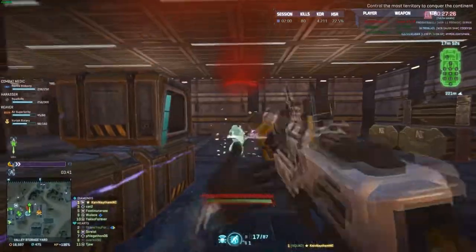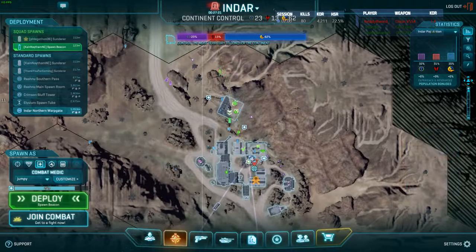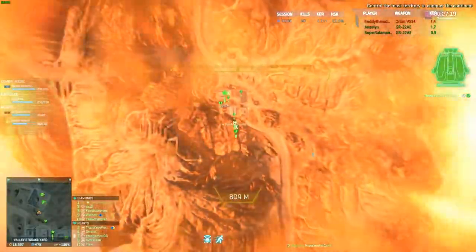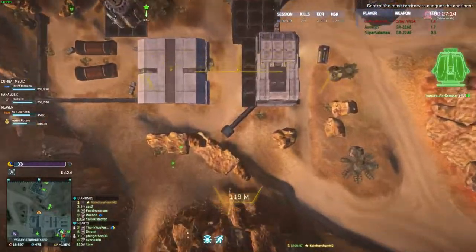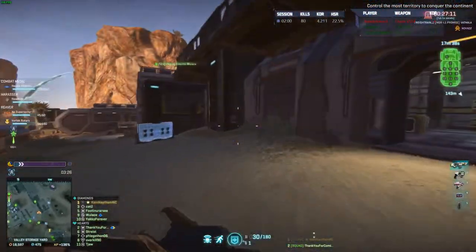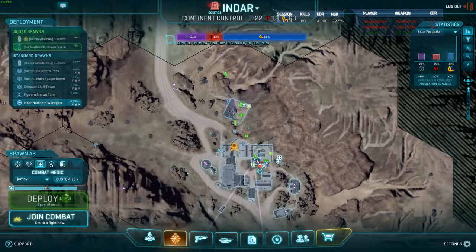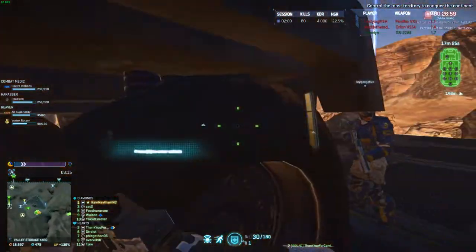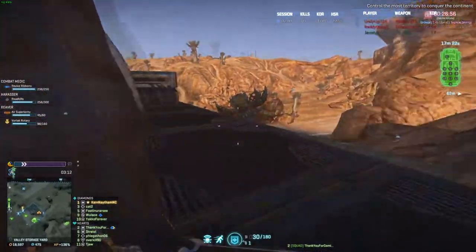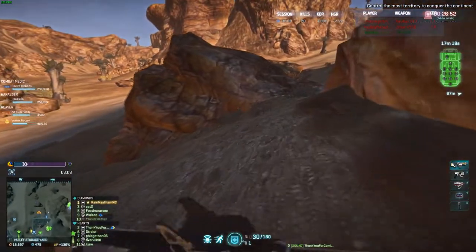Oh wow, we actually got on point — great job guys! He's up on the rock again. I love how three headshots to a heavy doesn't even affect their armor — what a meme, yeah I know right. What gun are you using? A good gun. I'm using the Bishop. If their shield is up the Bishop will kill them in 4 hits. I remember when nano weave and the heavy shield used to reduce headshot damage — what a joke.